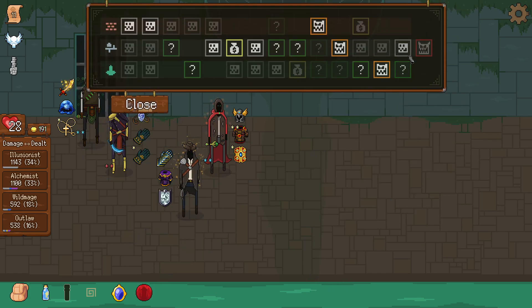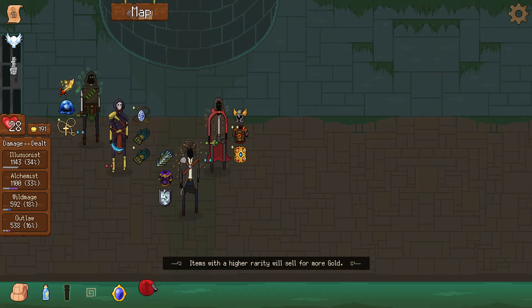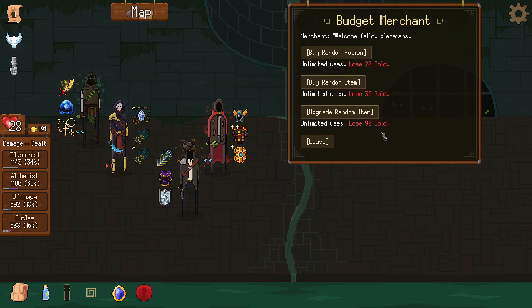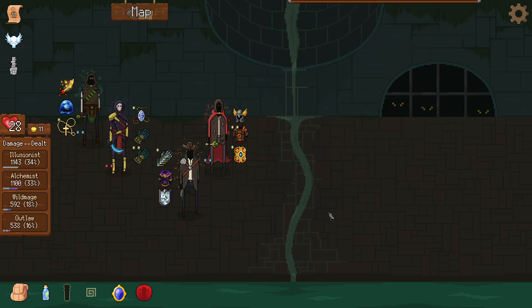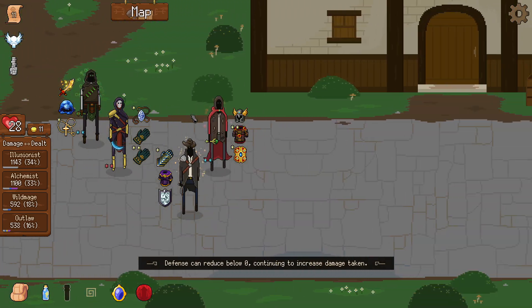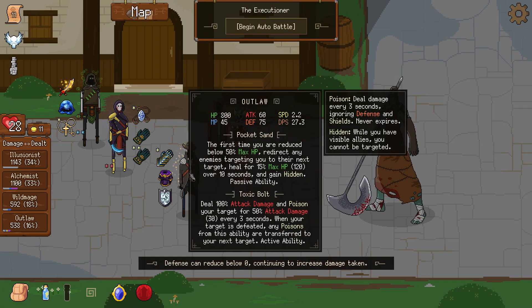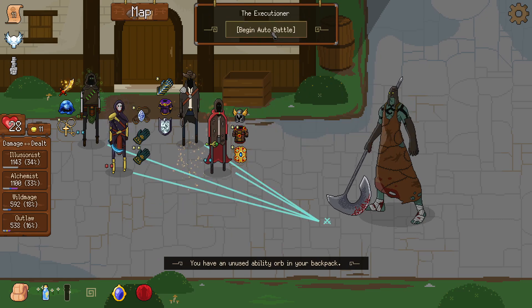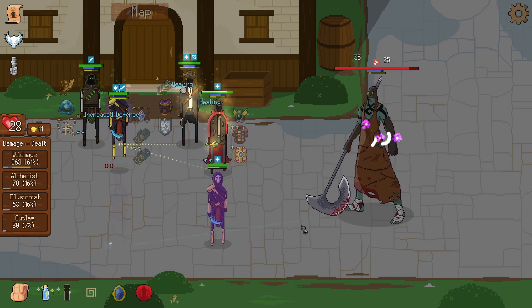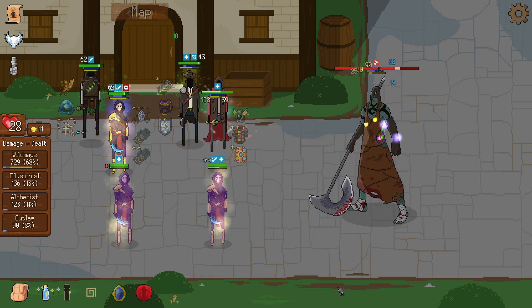Somebody explain to me why half the time the outlaw passive just doesn't work. We'll go to the event. Upgrade random item — nice! We'll go with the bard next and give the bard the active orb. Wild mage, you carry us here. The outlaw doesn't know what he's doing.